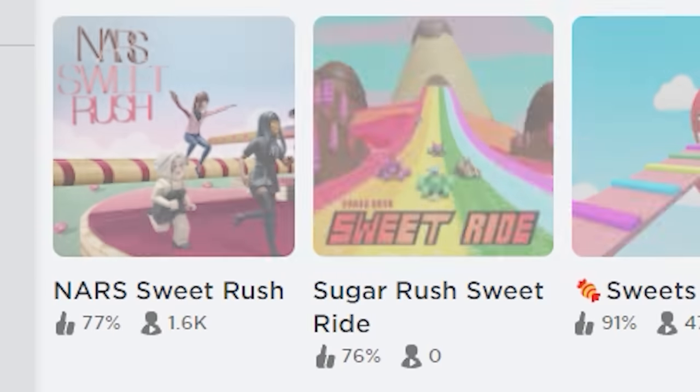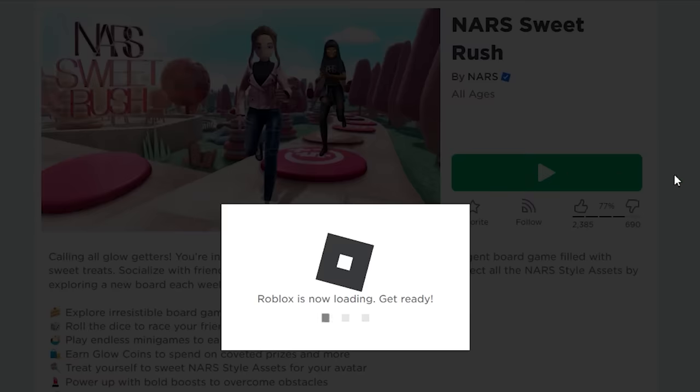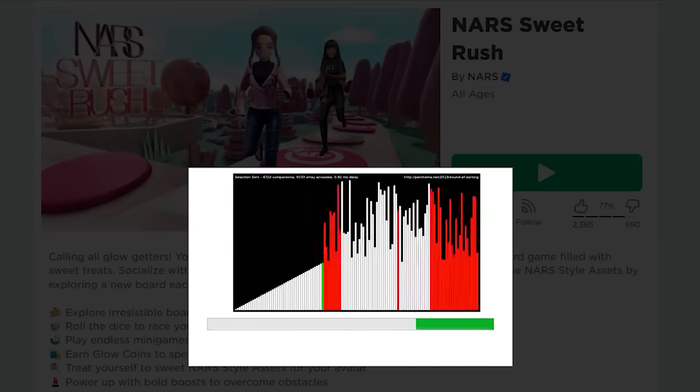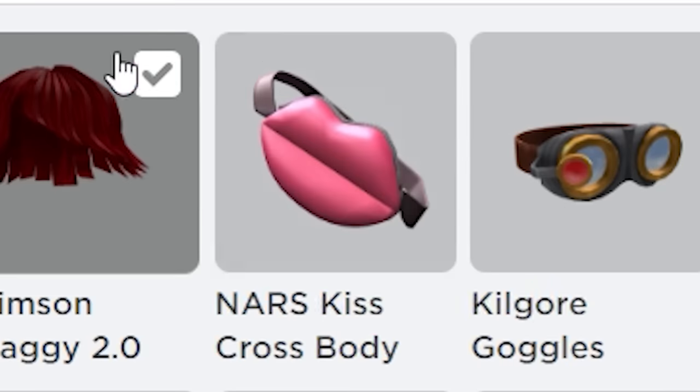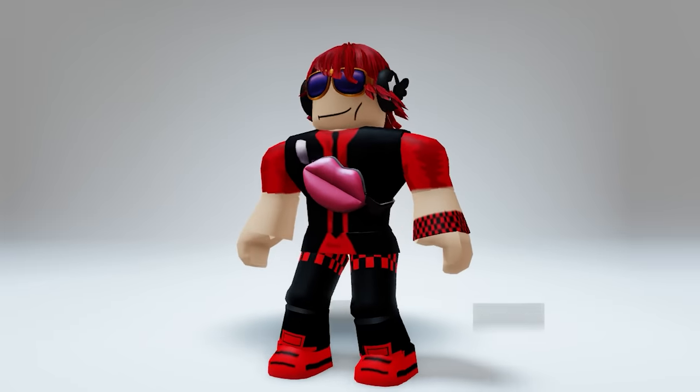First, search this game. If you have played this game before to get the first free item from the last video, getting this next free item should be easy. You literally get it as soon as you join the game. It's that easy. Now you have a cute new fanny pack. Thank you.